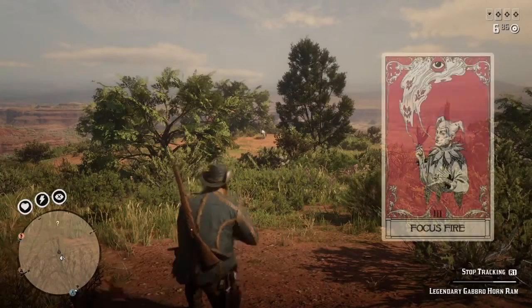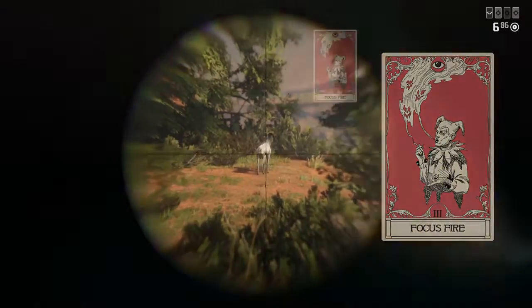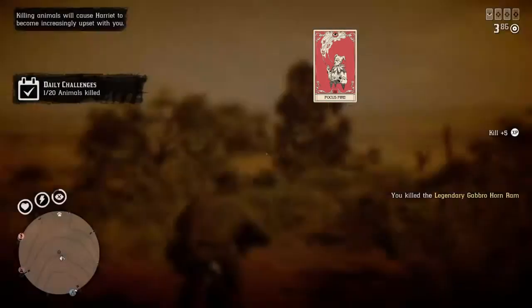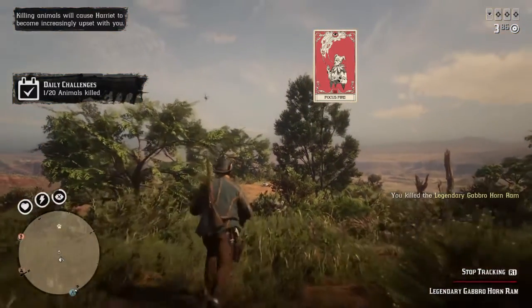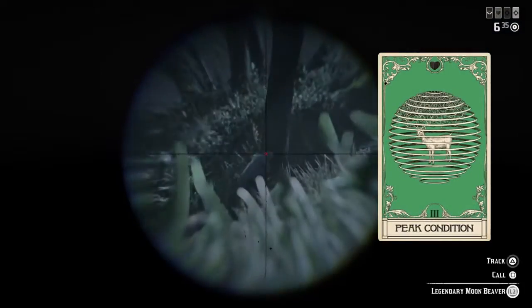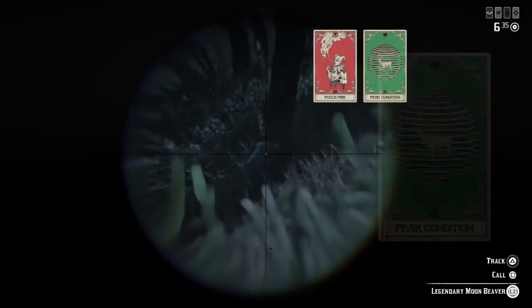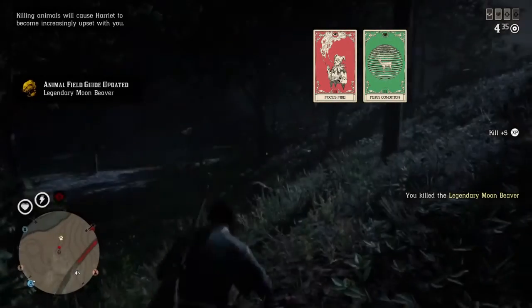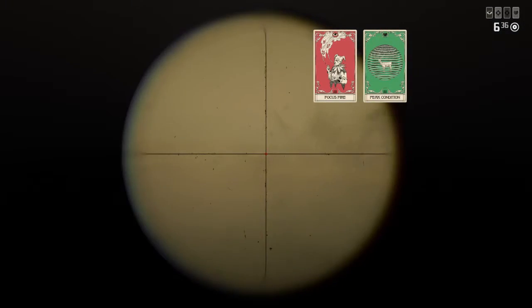The Deadeye card for this set is Focus Fire. You don't need Paint It Black because you're using a scope, and since the Legendary Animals are tanks, the added damage from Focus Fire is really helpful. The next card is Peak Condition — we already discussed this in the first build, but this time the added damage is directed at the Legendary Animal, so it's pretty straightforward.